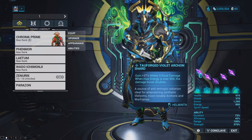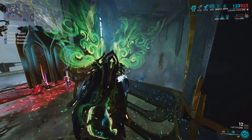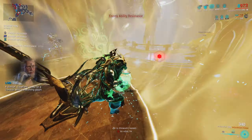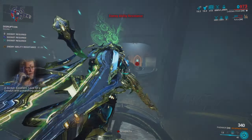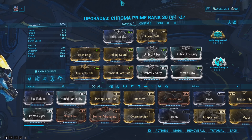My Chroma specifically has eight Forma. On top of that, I also have five Archon Shards, and they all give me extra critical damage on my melee attacks whenever my energy is over 500. To make Chroma even better, I ended up replacing his first ability with the Helminth ability Nourish, because it is simply the best Helminth ability in the game. Here is the mod setup I currently have on my Chroma.